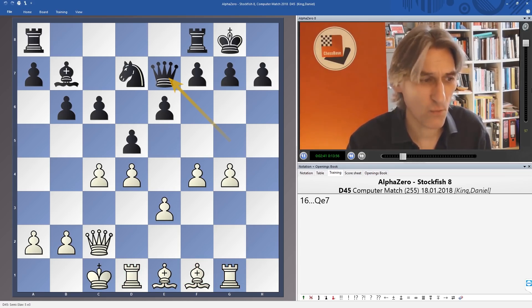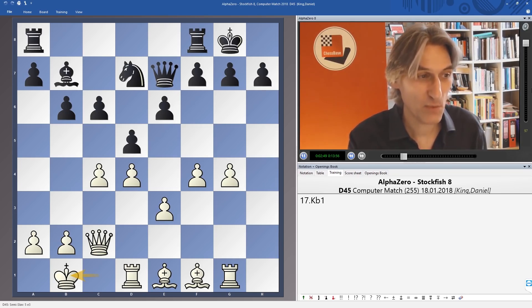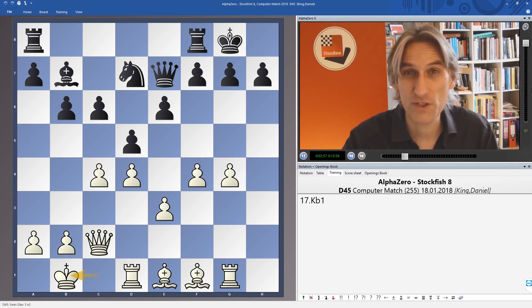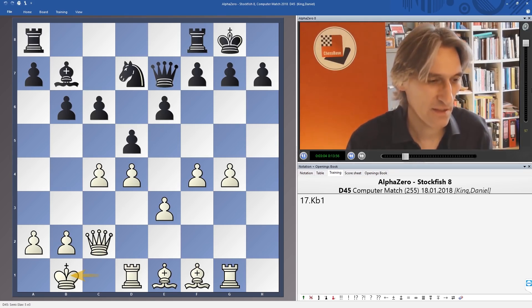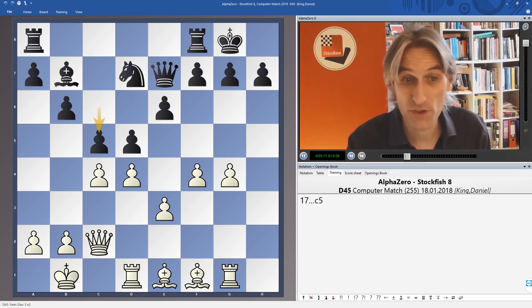It's quite clear that white has the initiative here and it's not so easy for black. However, let's see what happens because Stockfish does try to hit back. Kb1 — very cool move. We've already seen this in the very first game I showed between AlphaZero and Stockfish, where AlphaZero, having given up a couple of pawns, just took a timeout and shuffled the king to the side of the board. Very typical of its style — no panic. It loves the two bishops and really wants to get those bishops working. C5, so Stockfish is hitting back.